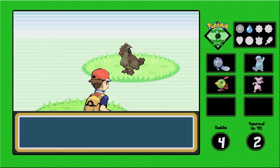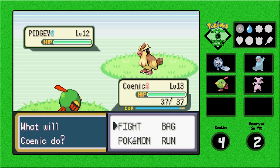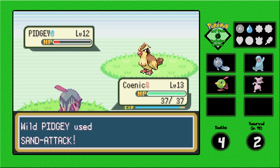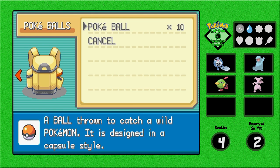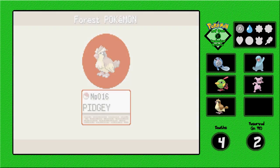Route 5 encounter — it's a Pidgey! I am not mad. Nightshade won't work on it, but I will take a Pidgey because we don't have a Flyer and a Flyer would be pretty good. Let's catch it! And we got Pidgey!